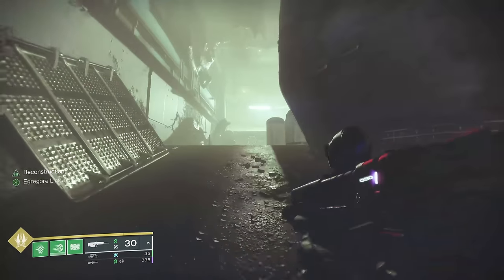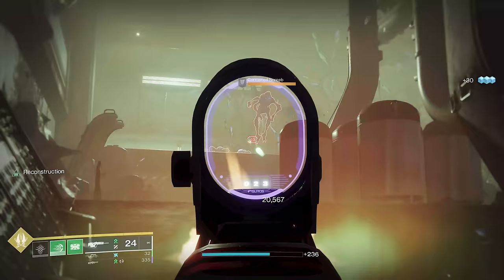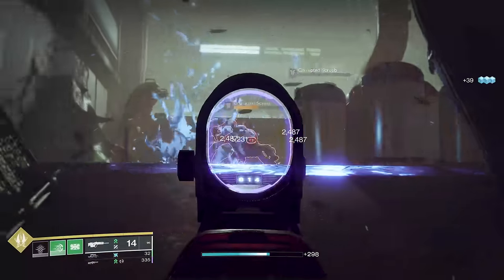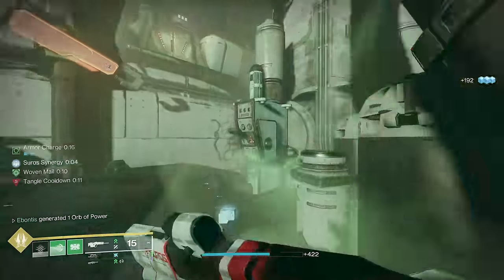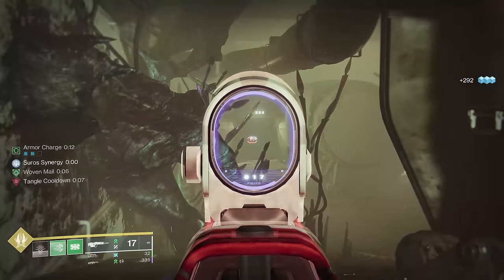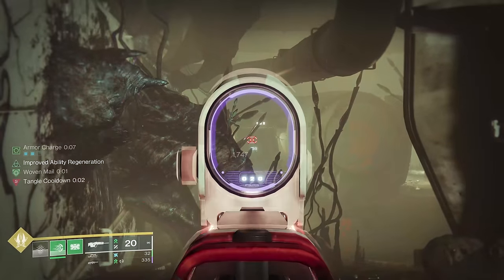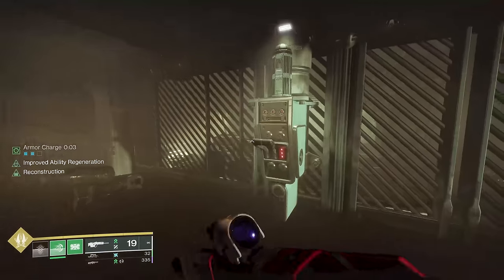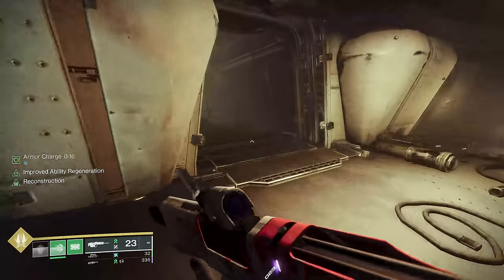Up this ramp you're going to see some Screebs. The switch is going to be here — what that does is open this fuse. When you hit that fuse, the wall is going to open. If you're fast enough, you can make this little lap in one. The easier way is to grab the switch because you can jump out fast enough if you're quick enough to time it right.